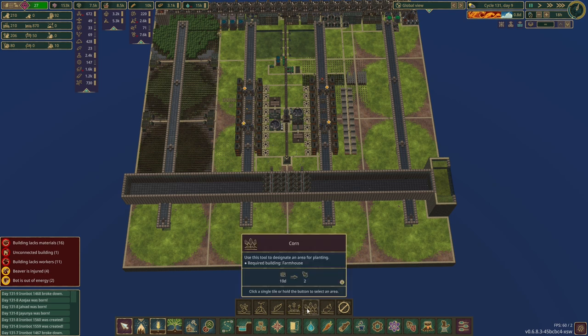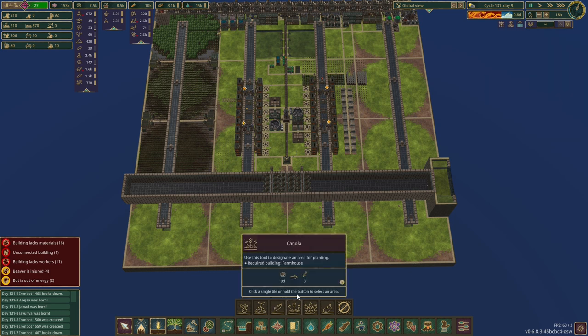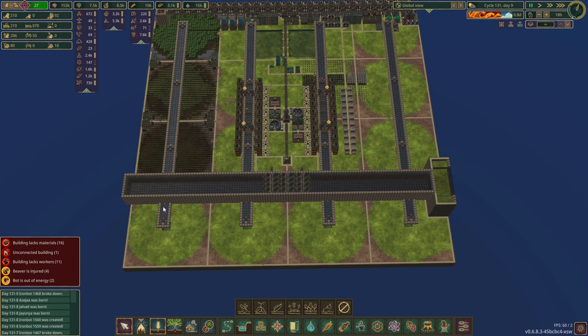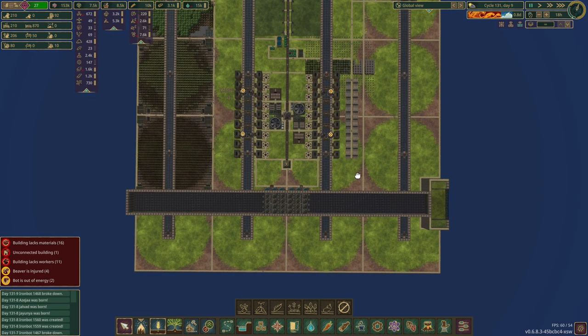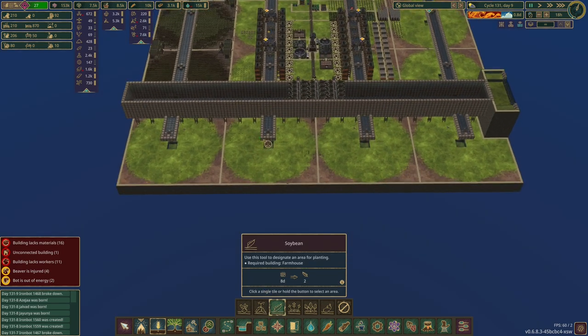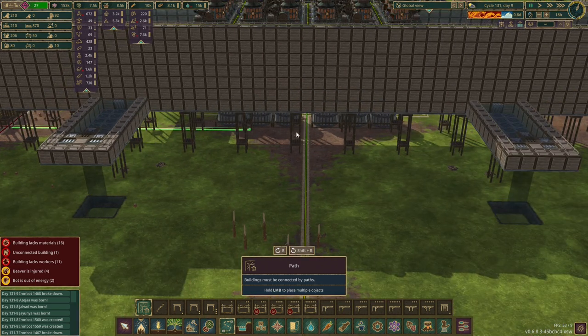Cassava, soya bean, kohlrabi, canola — canola doesn't need a great deal, it makes three to whatever. Corn — I'm not sure about eggplant and what it needs. Maybe berries in the corner — berries could live in this corner, coffee down here, berries down here. Kohlrabi, cassava, soya bean, canola, corn, eggplant, coffee, berries. Corn gets the short straw there. The only one I know you don't need a great deal of is canola, so I'm going to do canola here.